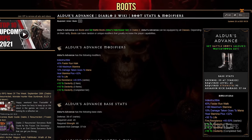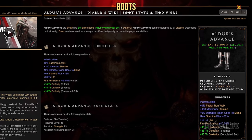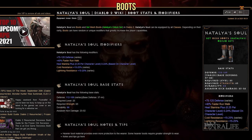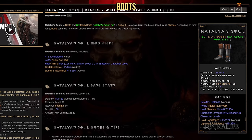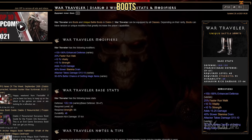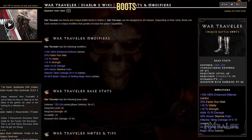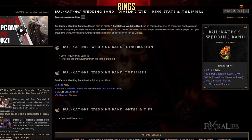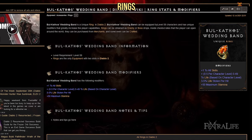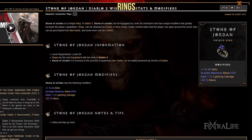For boots, you'll want Aldur's Advance. These boots provide a massive plus 40% faster run-walk as well as fire resistance and life. There are other options such as Natalya's Soul, which provides plus 40% faster run-walk speed and between 15 to 25% to cold and lightning resistances. Alternatively, you could use the War Traveler unique, which provides plus 25% faster run-walk speed, strength, and an increase to your magic find by a massive 30 to 50%. When it comes to rings, you have two options, both providing plus skills. For more survivability, you'll want 2x Bul-Kathos' Wedding Band to increase your life. For more mana, you'll want 2x Stone of Jordan to increase your mana.